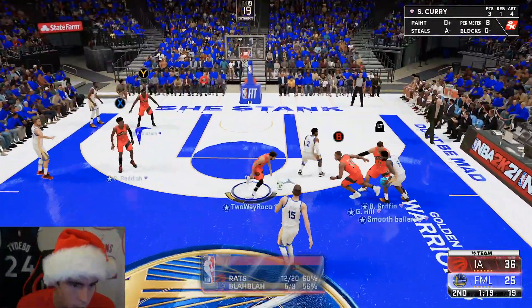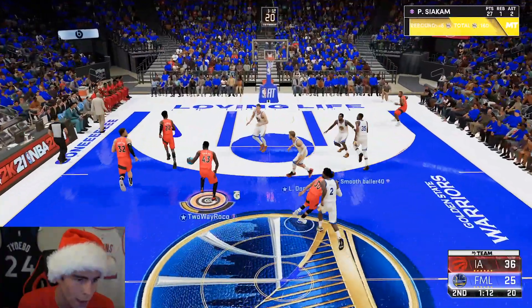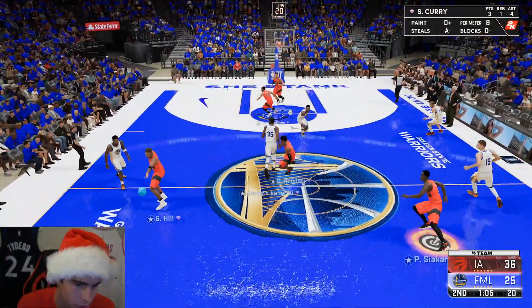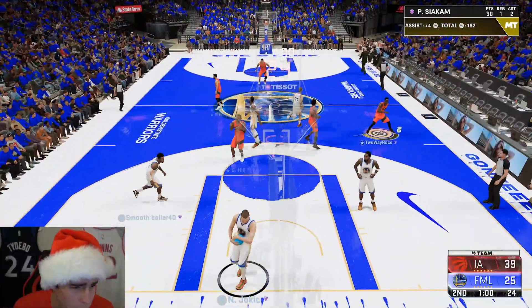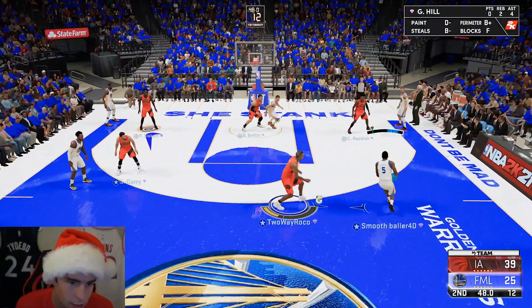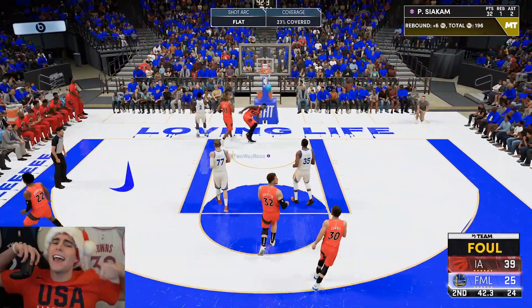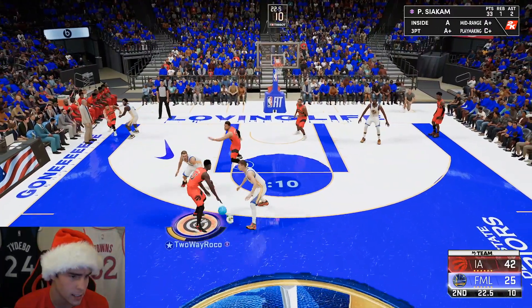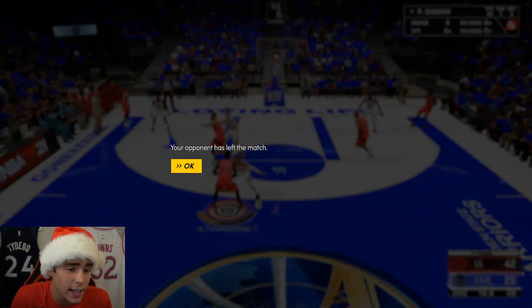Spicy P's intimidator badge is popping up. The sharp badge from deep is popping too — I forgot I had to hold it down a little bit longer because it was just a little deep. Find him — Spicy P for three! Good defense, run Spicy. And-one on the break — let's go! 32 first-half points. In just the second quarter we were up 17 points, Spicy at 33. He went crazy and we got a big rage quit.